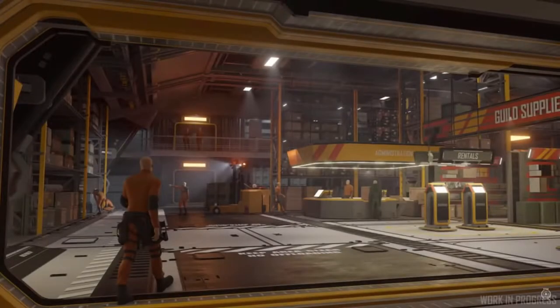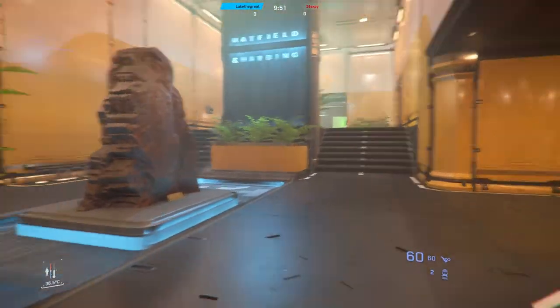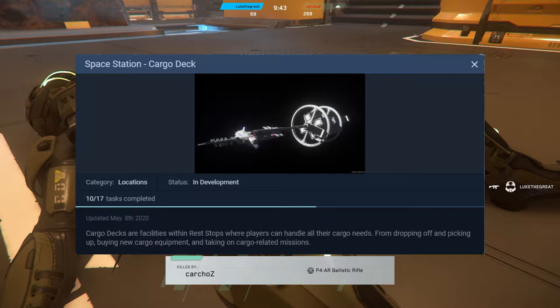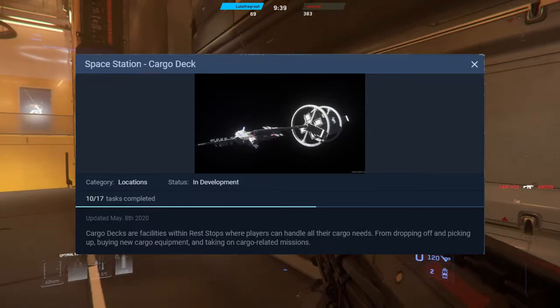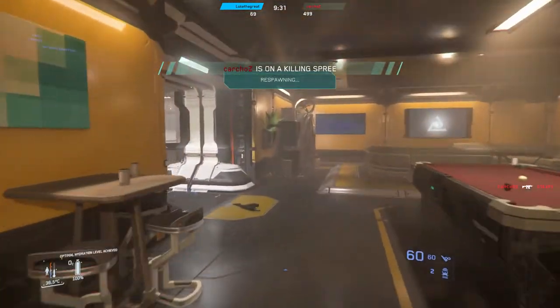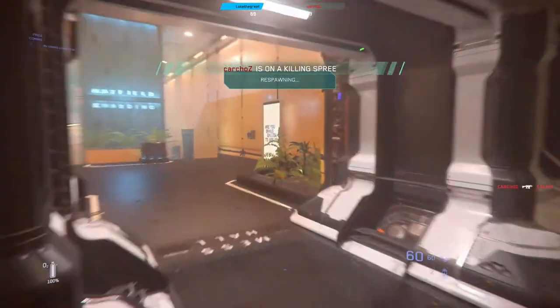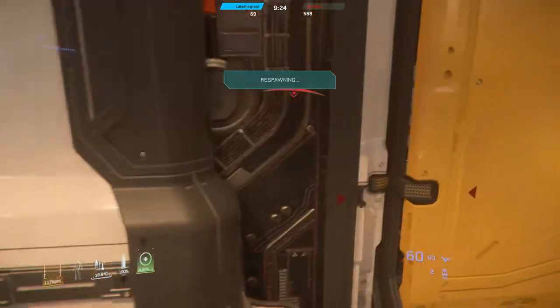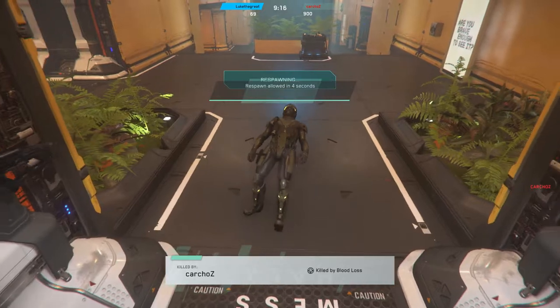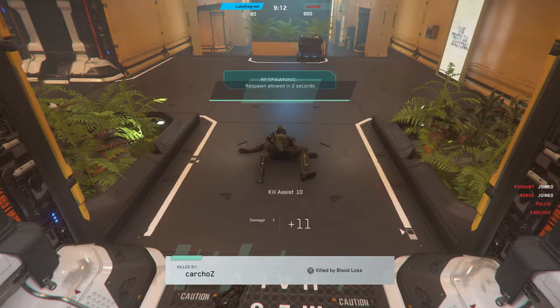Hello, my name is Luke and today we're going to be talking about cargo decks coming out in 3.11 — what it brings to the verse and what it is. CRG describes cargo decks like this: cargo decks are facilities within rest stops where players can handle all their cargo needs, from dropping off and picking up, buying new cargo equipment, and taking on cargo-related missions. CRG is basically saying this is going to be a facility within rest stops.